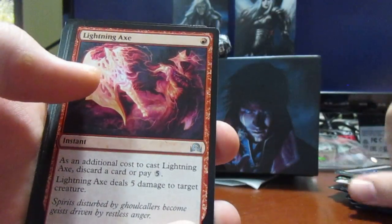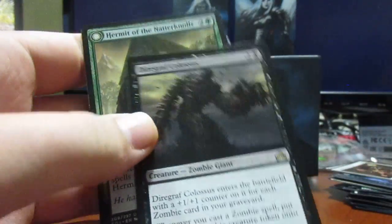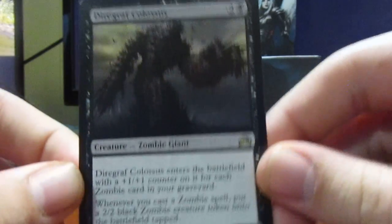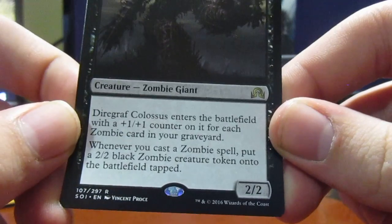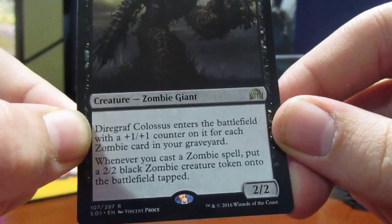Let's flip through the commons real quickly. Lightning Axe. Got another Hermit of the Natterknolls. Diregraf Colossus: two and a black, a 2/2 zombie giant. When it enters the battlefield, put a +1/+1 counter on it for each zombie card in your graveyard. Whenever you cast a zombie spell, put a 2/2 black zombie creature token onto the battlefield tapped.